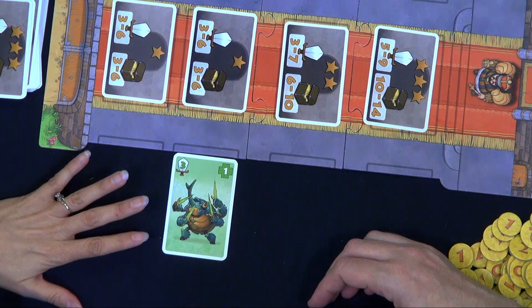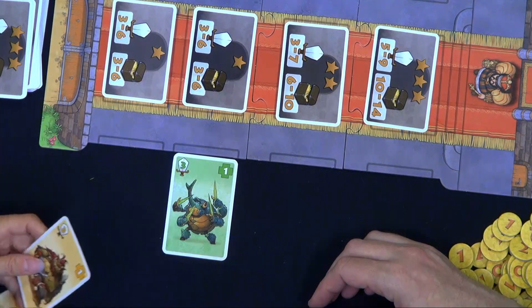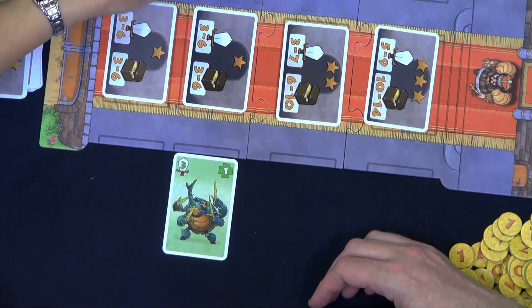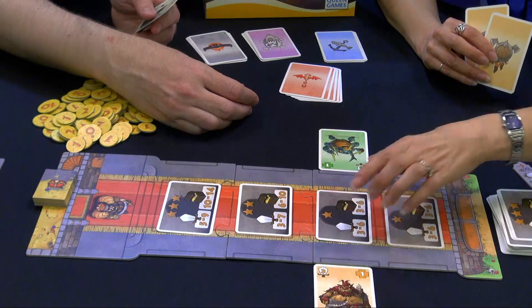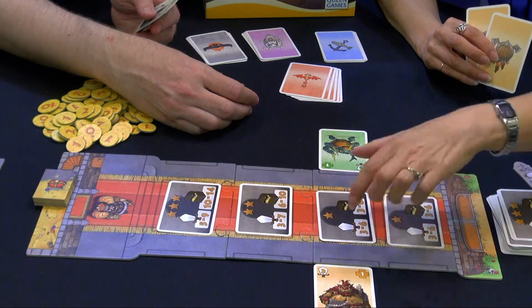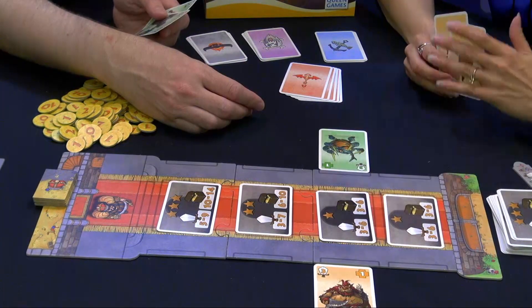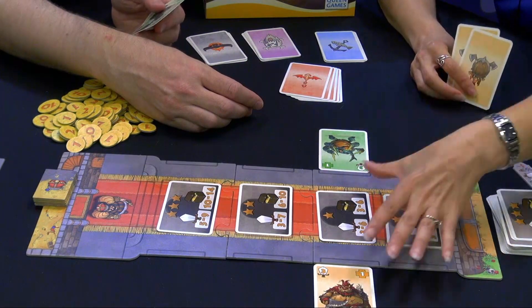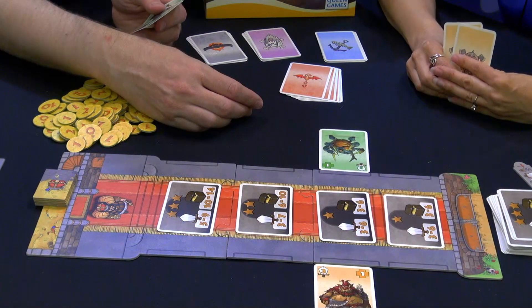Once I go over here and play my three, and the total maximum number — let's say our maximum is six — once that maximum is reached, this space is locked and there's no more bumping. So you can stop the bumping at a certain point, but if the maximum number is not reached, it's still fair game for anybody to play.